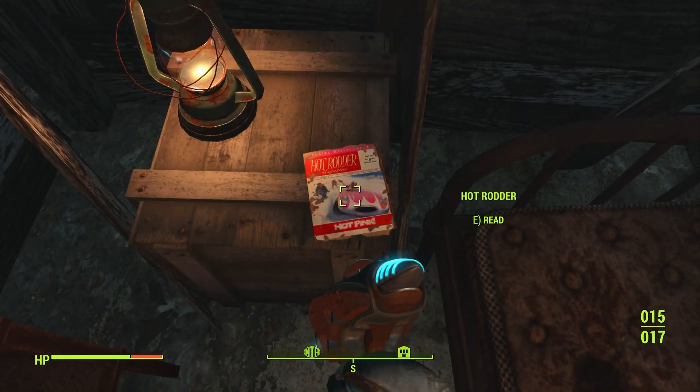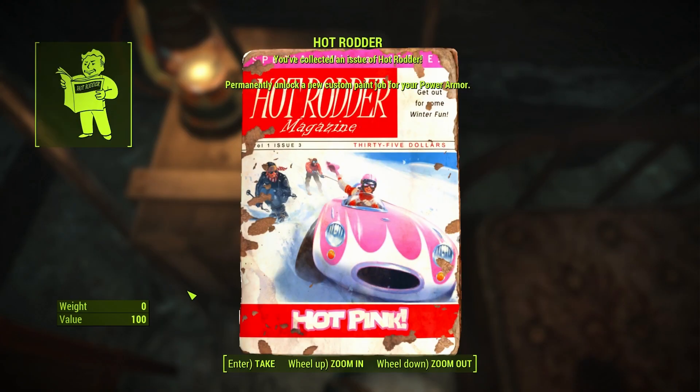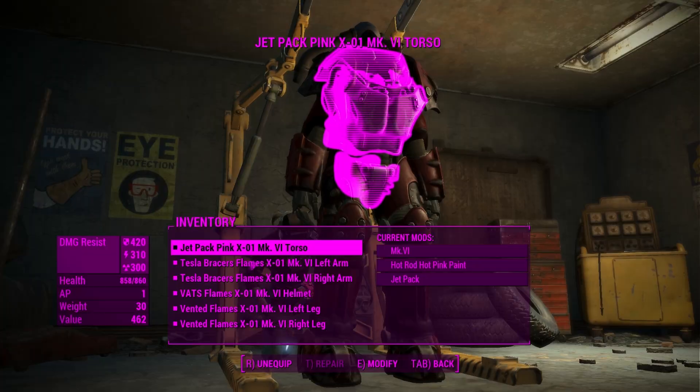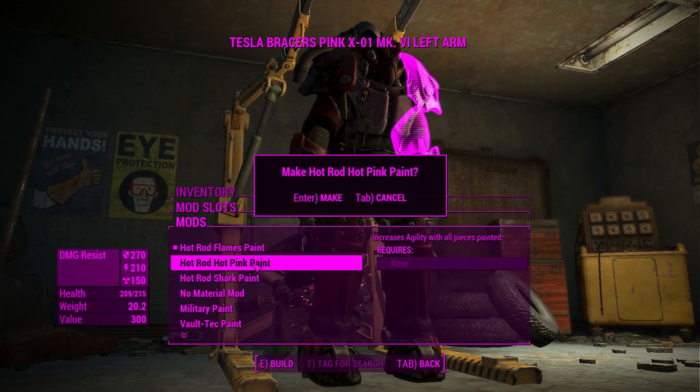If you look over to this bed, on the cabinet you will see the Hot Rodder magazine, which unlocks the pink paint for your power armor. Let's put this hot pink paint on our power armor and see how it looks!